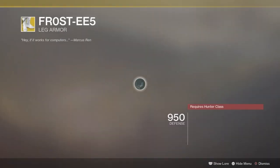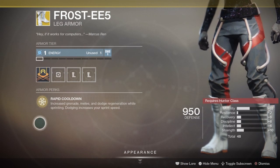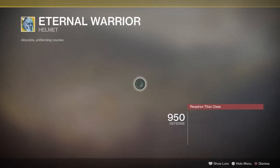Next up, we have the Frost EE-5s, the exotic for the Hunter class. It comes with an intrinsic perk called Rapid Cooldown: increased grenade, melee, and dodge regeneration while sprinting, and dodging increases your sprint speed. This is pretty freaking good in PvP, so if you don't have them, pick those up.